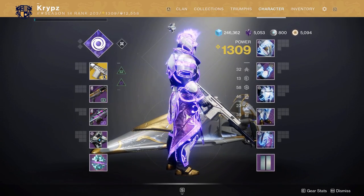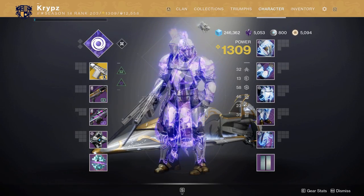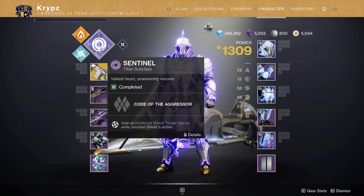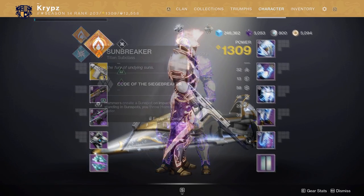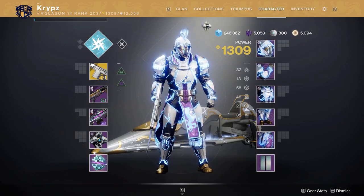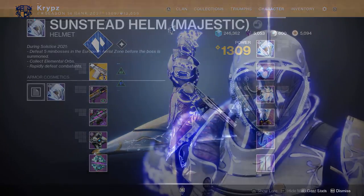This is the ornament here on the whole set — as you can see it's glowing purple. The glows actually depend on what subclass you're using, so because I'm using Void it's going to be purple. When I switch to Solar it goes to solar red, then with Arc we have an arc color as well, and Stasis is a darker blue.